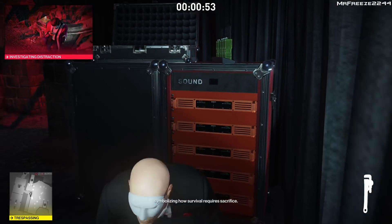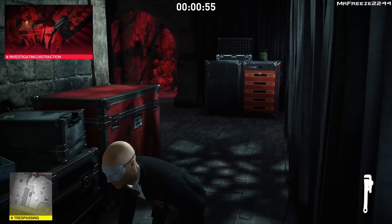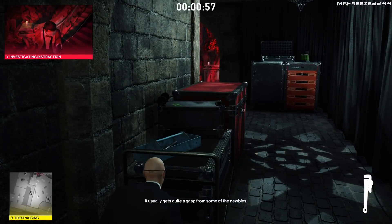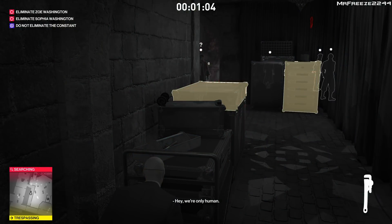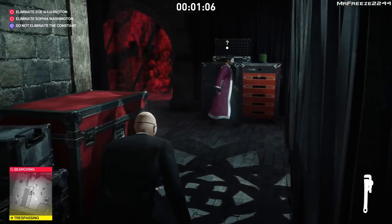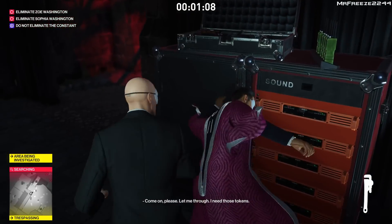There are a lot of steps we need to do in order for that to happen and get her into position. First of all, we're going to turn off that case right there, distract that ARC member, grab the wrench from the table, knock him out, hide his body in the crate, and take his disguise.